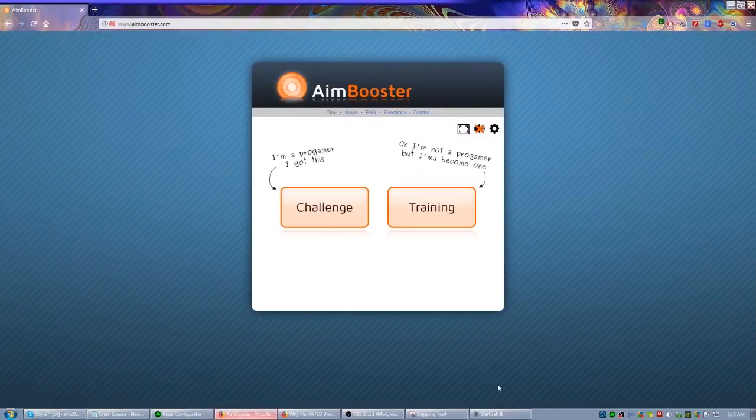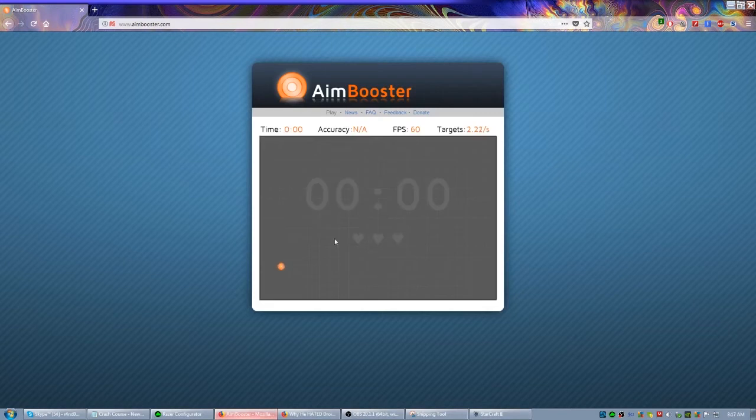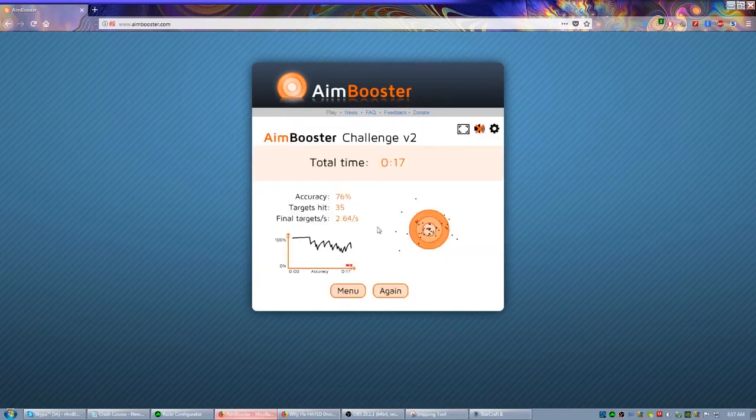Another option is to go to aimbooster.com. Once you're there you'll see a screen with training options, but I actually recommend 'Challenge' mode. I did okay — about 17 seconds. This will help you adjust to the lower DPI setting.